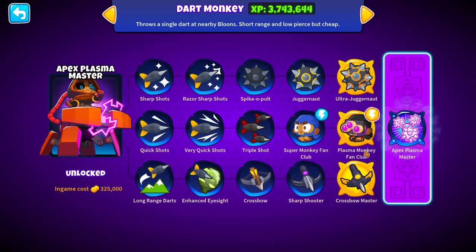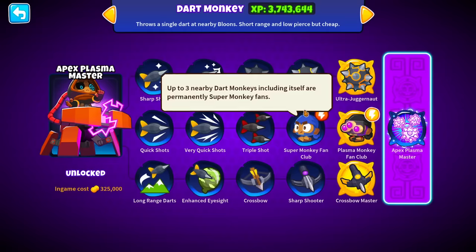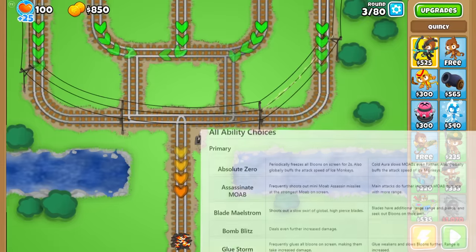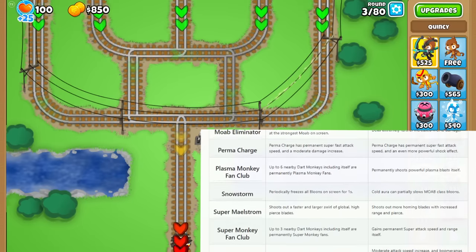Thanks to Doom Balls for making this mod, it can be changed very easily simply by right-clicking the icons of the ability. Right now I have the red one, which is a weaker ability. For example, it changes three Neurodarmic games into permanent SMFCs, or the blue one — the tower itself gains permanent super tech speed and range. I'll leave a link to the document that lists everything each ability does in the description.